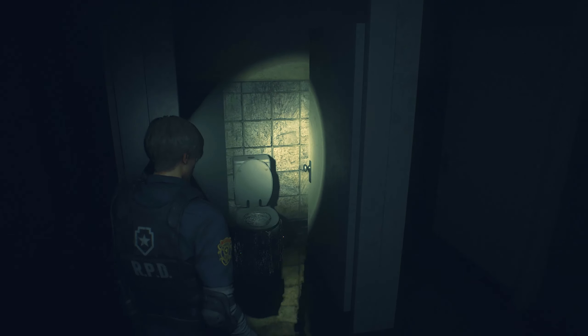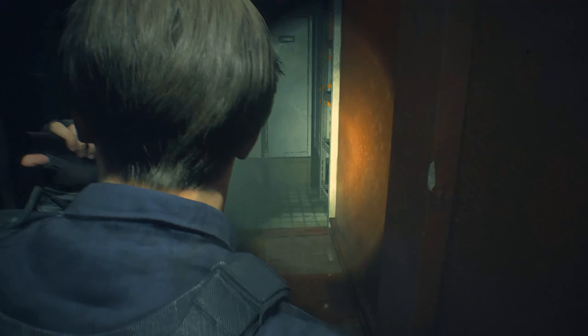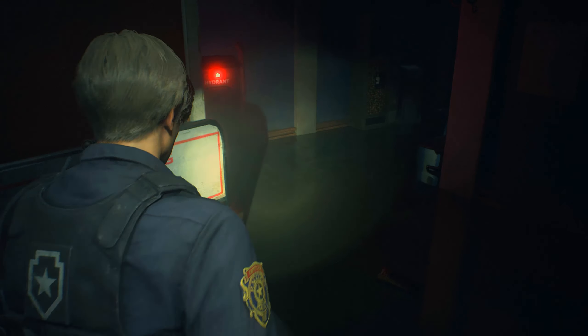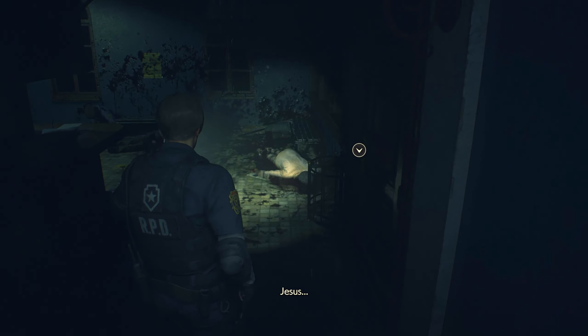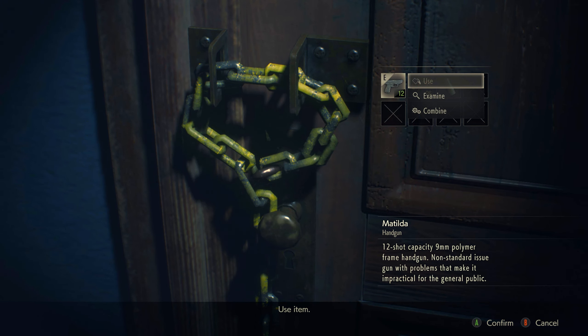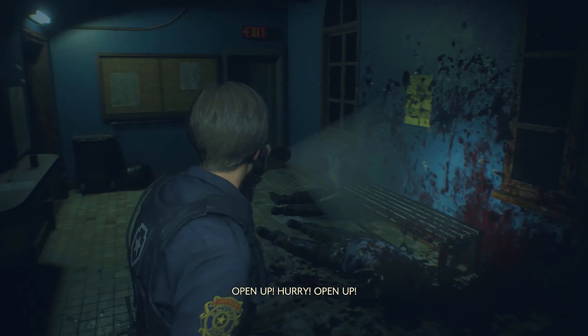So it's pretty easy, but the first thing you need to do is... Hello? Is anybody here? Here I have some handgun ammo, but we need to go over here. There has to be someone here.